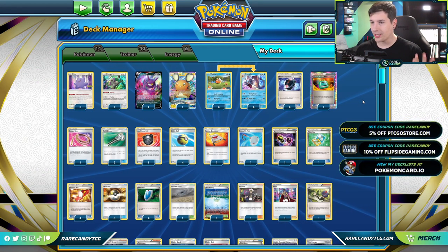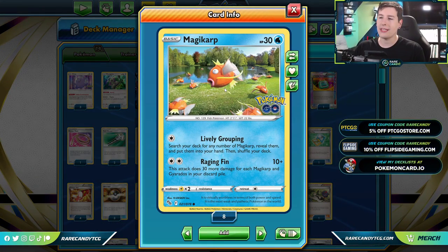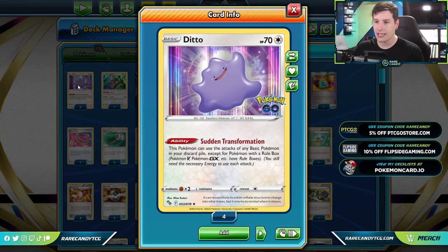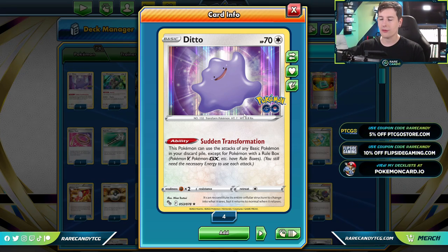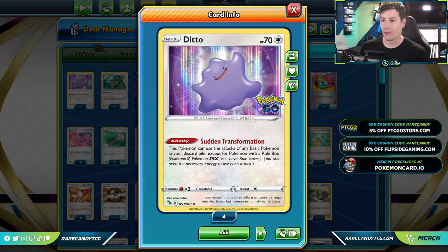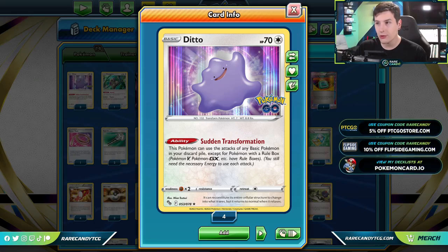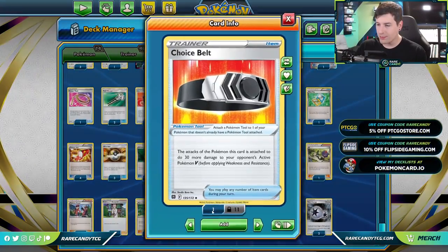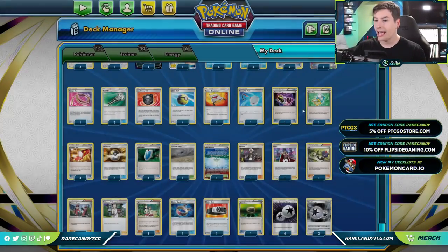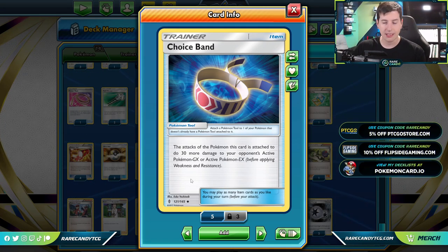Let's jump back into our deck list. We have our Magikarps — one of our main attackers, but we really want these in the discard pile. Instead, Ditto is going to be our primary attacker in the deck with that Sudden Transformation ability that allows us to copy the attacks of our Magikarps. So if we have every Magikarp and every Gyarados in our discard pile, we're capping out at 250 — a little bit shy of where we want to be, but thanks to Choice Belt we can hit that 280 number against a lot of Pokemon V-Stars and GX Tag Teams.